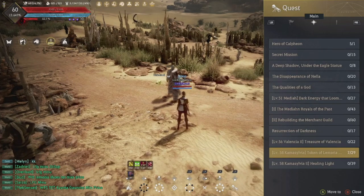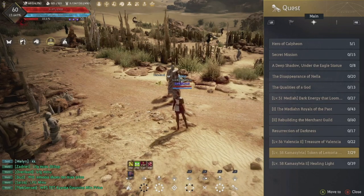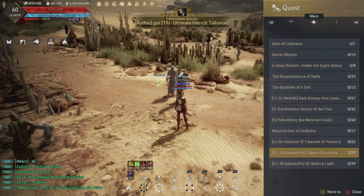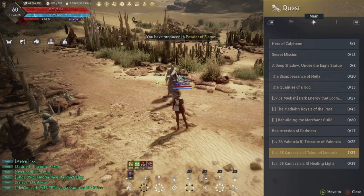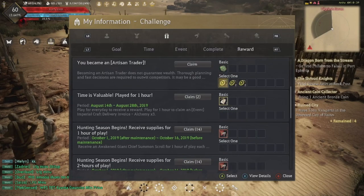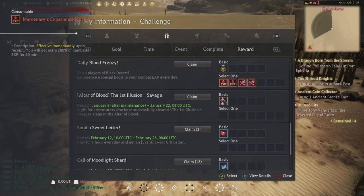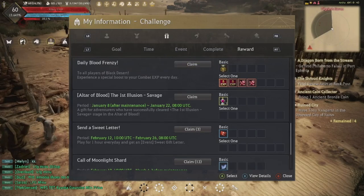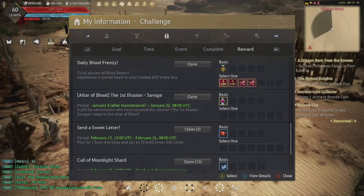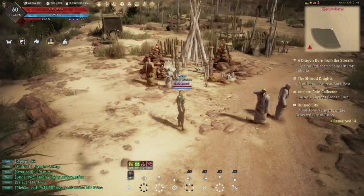To get a level 55 alt to 58 quickly, use the 200% Combat EXP buff for 60 minutes found in your daily rewards — it resets around midnight in your time zone. I'd recommend spending about one hour a day on your level 55; it should take roughly three days to get from 55 to 58 without spending too much time on an alt character.